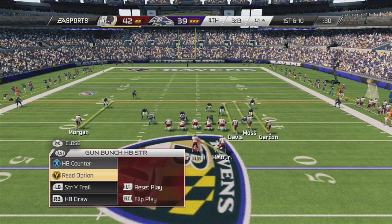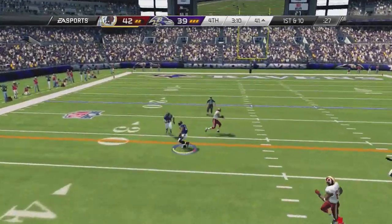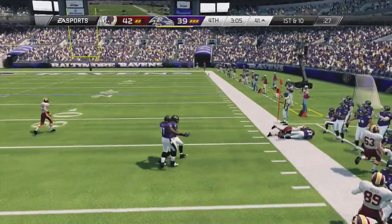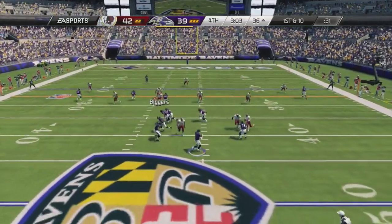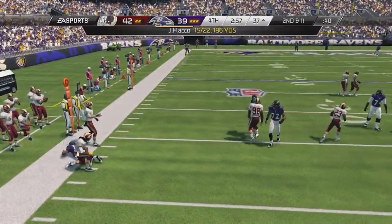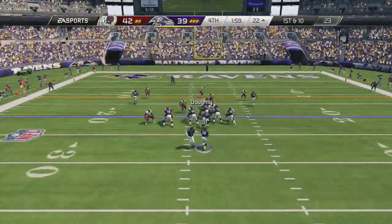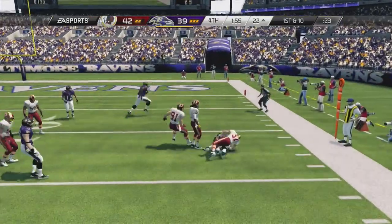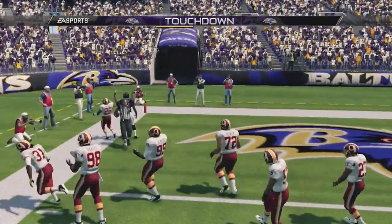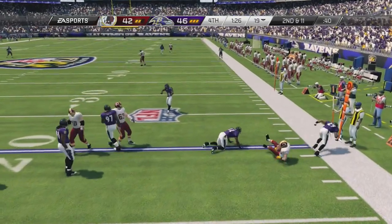Now we get the ball with 3:15 left. We have a chance to kill the rest of the clock or make it a two-possession lead again. It looks like he's sending an all-out blitz, so I'm going to hit the post route — that's man-to-man. But I end up throwing an interception. He's at the right place at the right time. I found Jimmy Smith instead and Jimmy Smith makes the interception. Now he has the ball with a chance to tie or take the lead. Bernard Pierce with the stiff arm. He gets in field goal range for Justin Tucker. Pierce is going for the lead — oh man. I can't believe I really blew that. All I had to do was run the freaking ball. Now I have the ball with a chance to win the game with a touchdown.